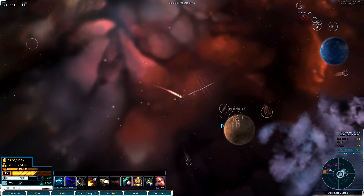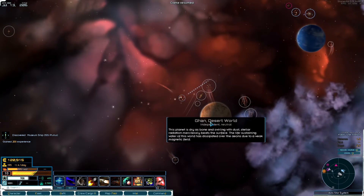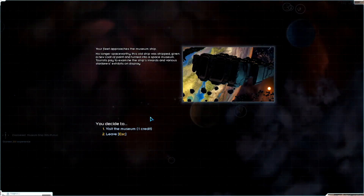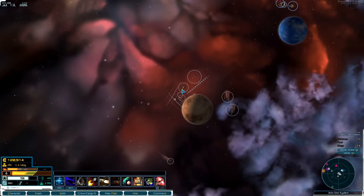What do we have here — a museum ship! Let's go in and check this out. No longer in space, this old ship was stripped, given a new coat of paint, and turned into a museum. I'll pay one credit to visit it.